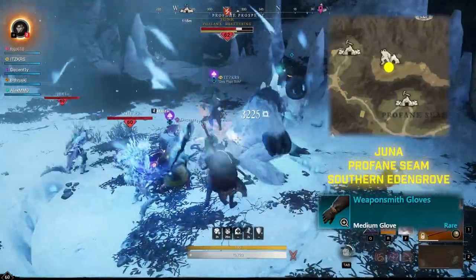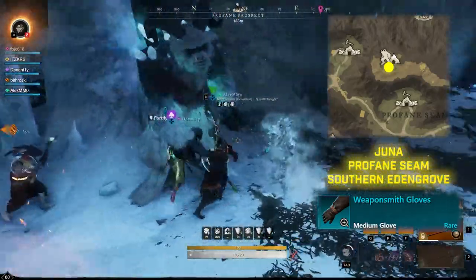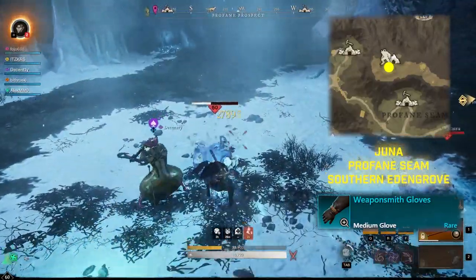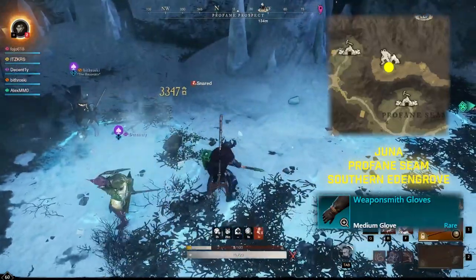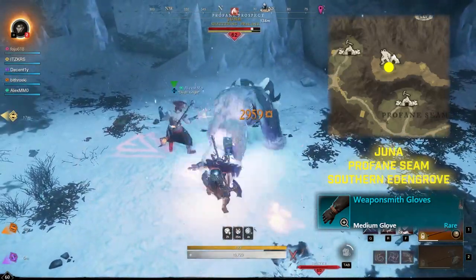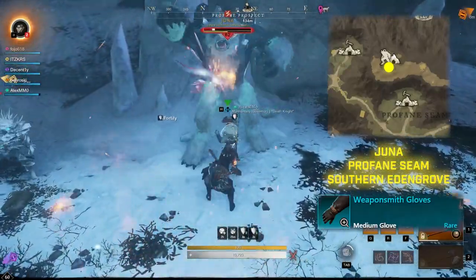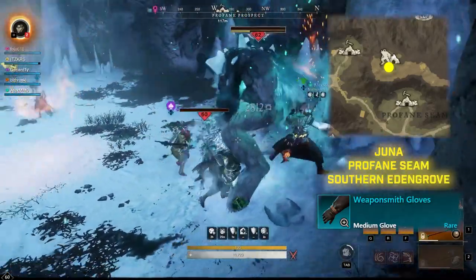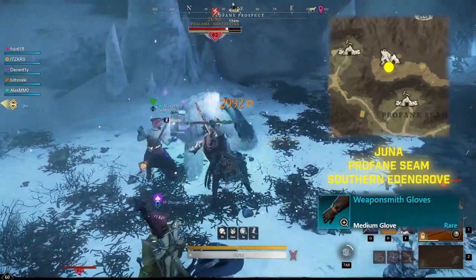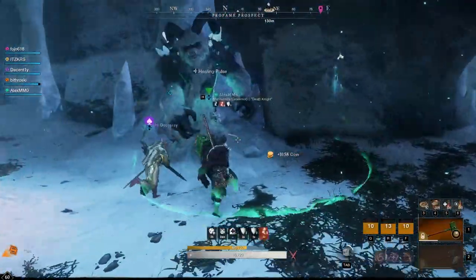Next we have the Weaponsmith gloves, found in a cave in southern Eden Grove on the Profane Seam. This is one of the yetis left over from the winter event — you'll find a yeti named Juna in here. Juna is definitely soloable. Pull the other mobs first and fight them, then pull Juna out. Juna is 100% soloable and easy enough, though a group will make it much faster. If you have a couple of friends to come down here, that's definitely one of the better ways to do it.